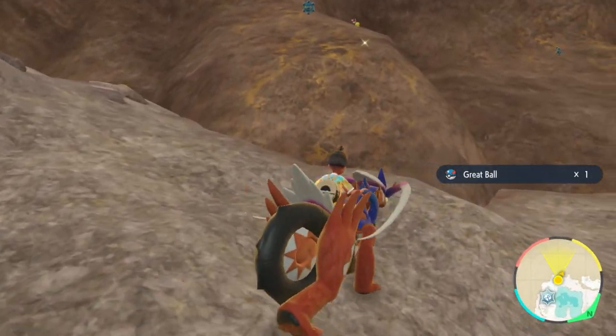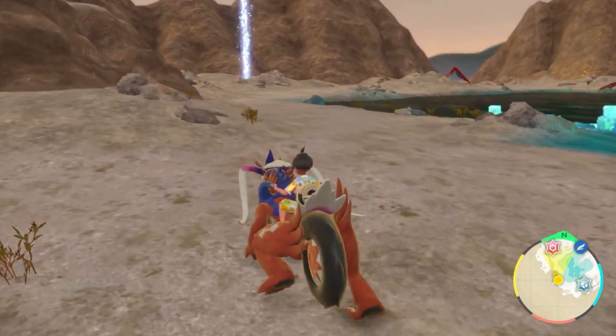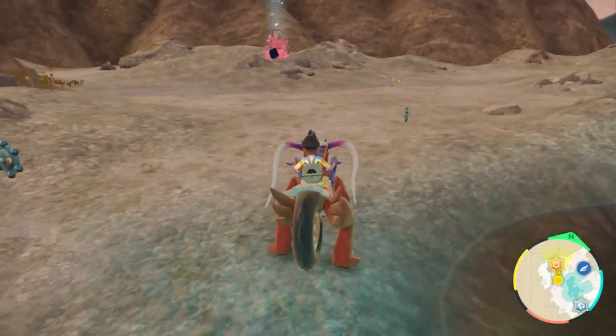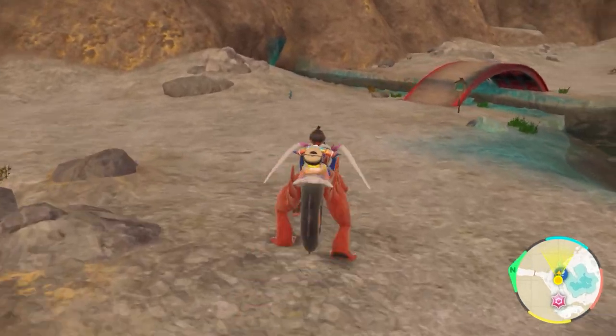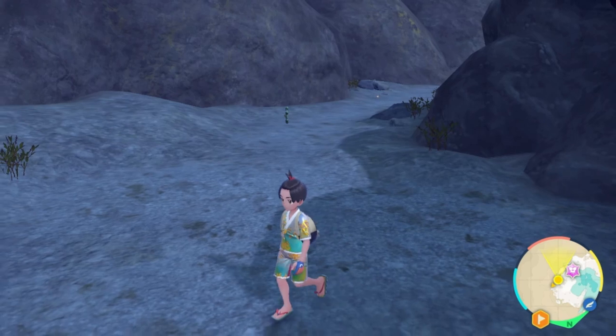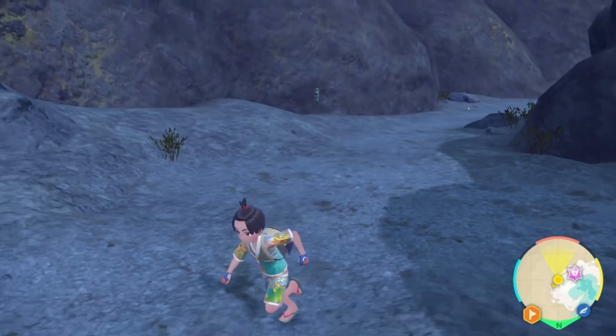Don't go too fast, because missing shinies is the worst feeling in the world. That's the strategy up here — it's pretty much a dual hunt. But if you cross this bridge and head down to the secret cave all the way below, I actually got a shiny Bronzor by accident as I was approaching the secret cave. That was a really cool spawn.